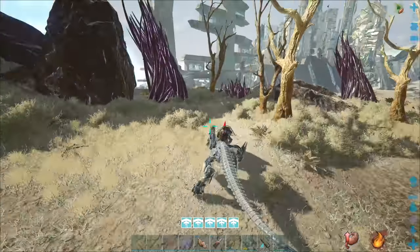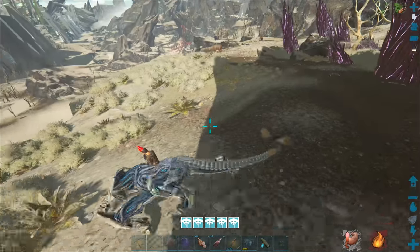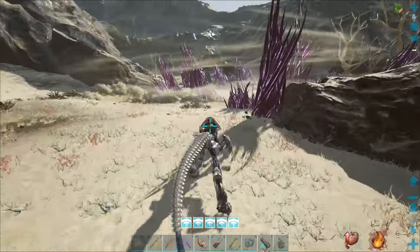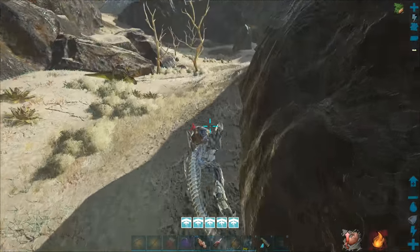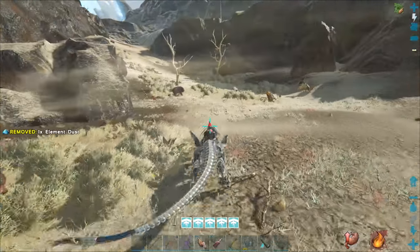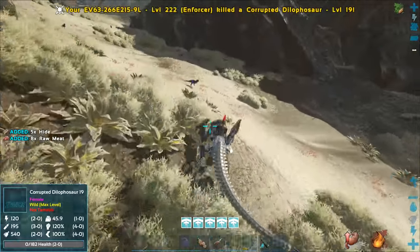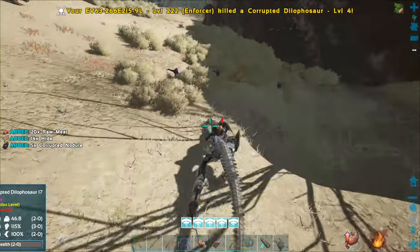We do need to watch out but they're probably going to be easy - just dilophosaurus and stuff - because of how little HP the core has. Wave one should be on its way. I'm seeing stuff way back there but they're tiny little critters - all dilophosaurus. Pretty much nothing but dilophosaurus - this should be an absolute breeze! Kill these guys before they even get near the defensive spikes.